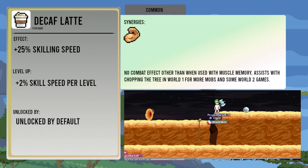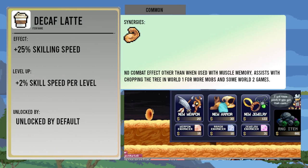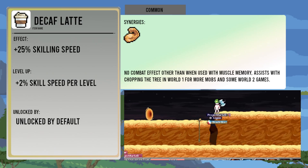Decaf Latte gives plus twenty-five percent skilling speed, increasing by two percent per level up. While it does not directly affect fighting mobs, it can help with skilling missions in World 2 and jobs in World 3.